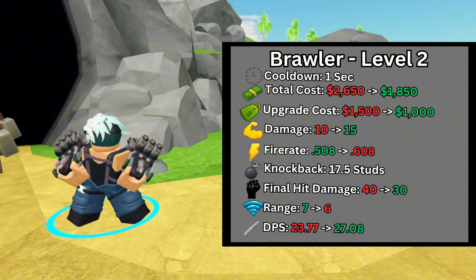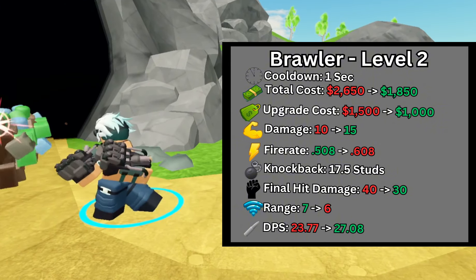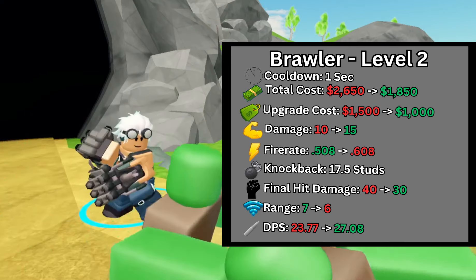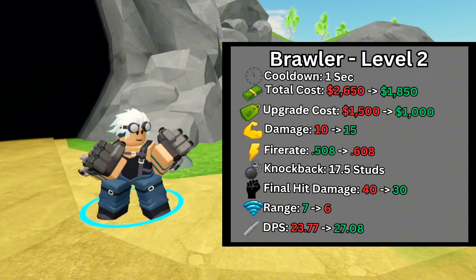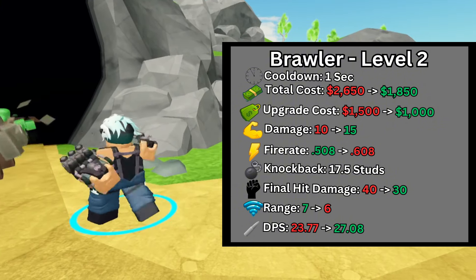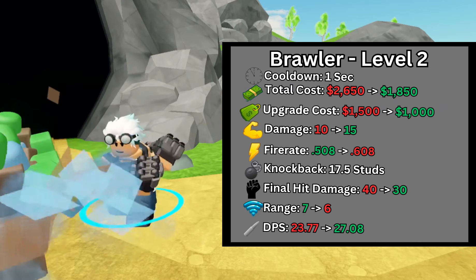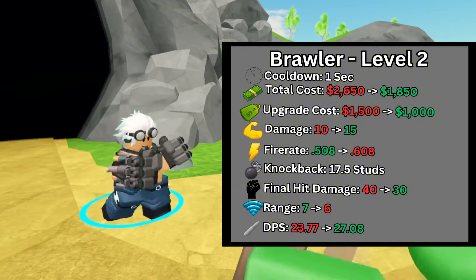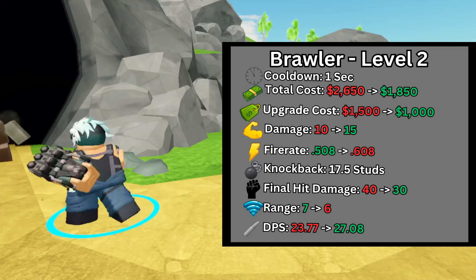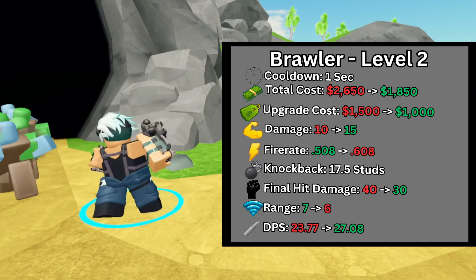At level 2, the upgrade cost was decreased from $1,500 to $1,000. The damage was increased from 10 to 15, and at every third hit, the Brawler deals 30 damage instead of the regular 15 and deals 17.5 knockback force, although 30 damage is still lower than the previous 40 final hit damage. The fire rate was increased from 5.8 to 0.608, and the range was decreased from 7 to 6, overall increasing the Brawler's DPS from 23.77 to 27.08. Cost efficiency increased from $111 to $68 per DPS.